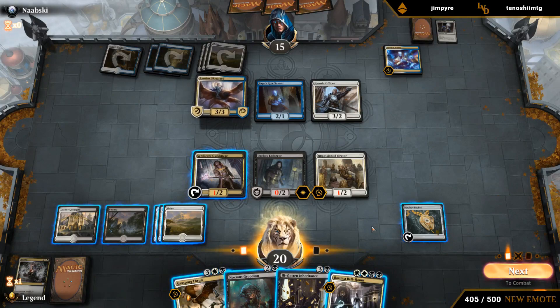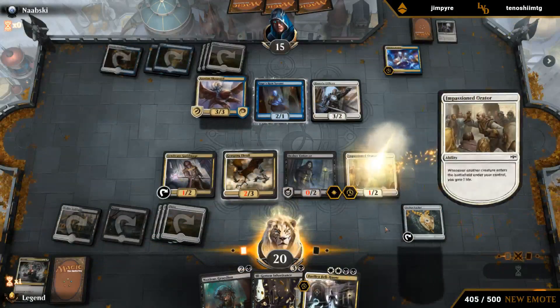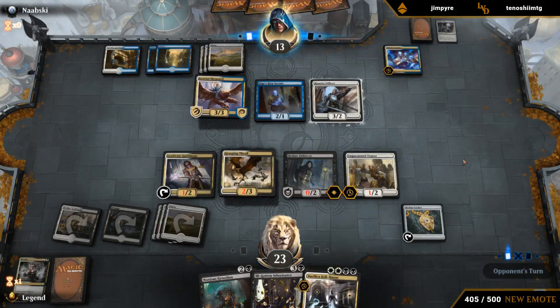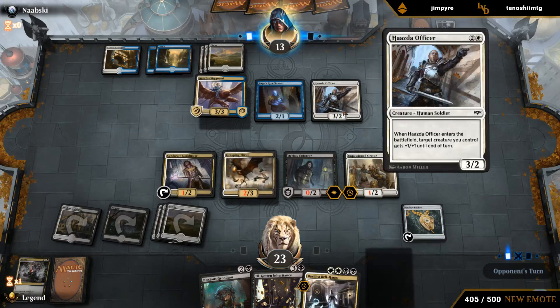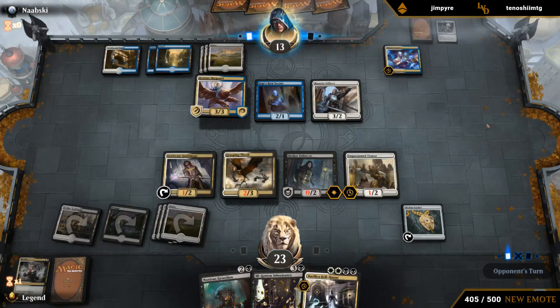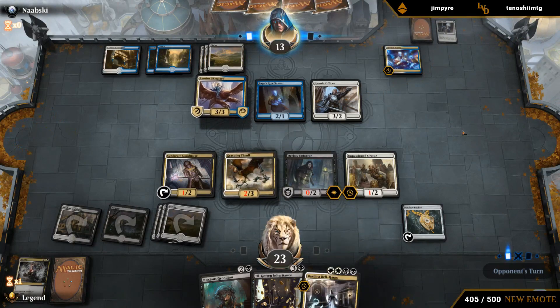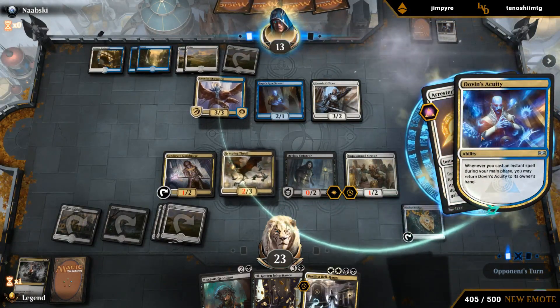Thrall is more expensive — it's easier to sneak Inheritance and Bellhaunt underneath a Quench. By playing Thrall we disincentivize our opponent from attacking with the Skyguard. We're happy with the board stall given that we have Inheritance coming up. We'd like to get the Officer off the board — if we pick up Consecrate/Consume we can still kill the Skyguard, because right now they could just sacrifice the Officer instead. I want to keep Locket in play for as long as we need to play around Quench; once that's no longer an issue, I'll definitely sac the Locket to find more action.